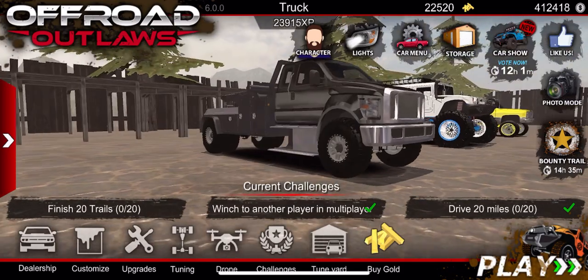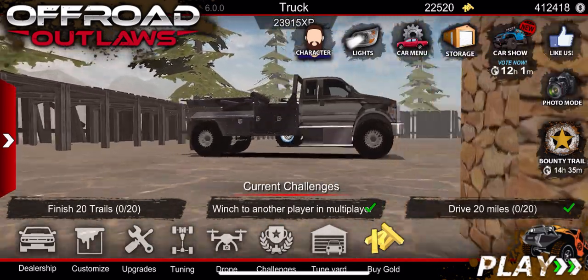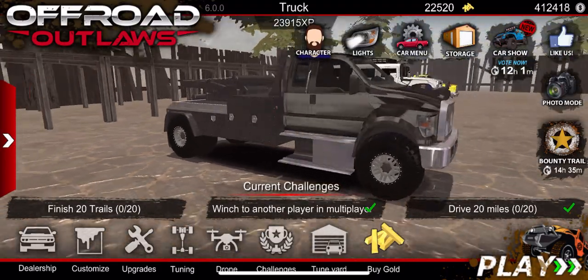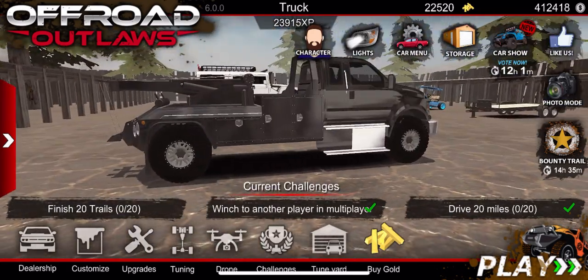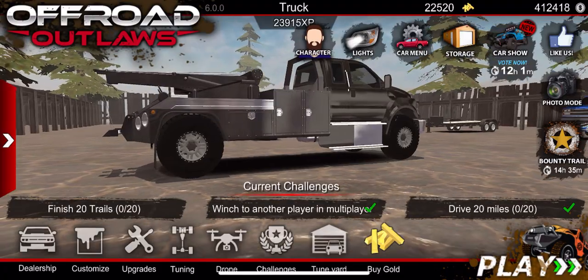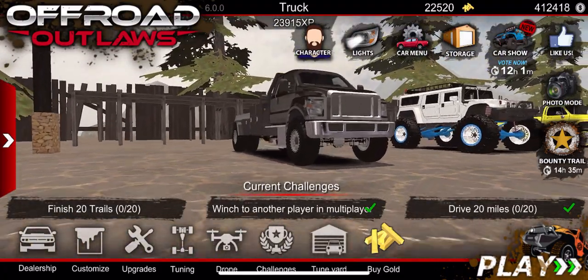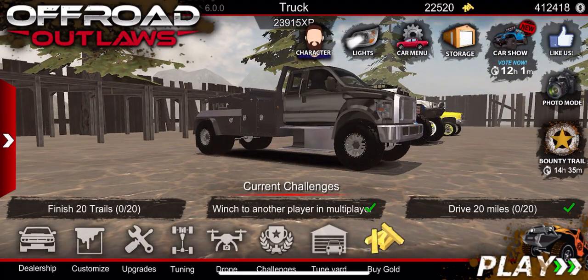What we're going to do is turn this into a mud truck. This is going to be a crazy build because this is a tow truck — it's not really meant to be out mudding. We have dually wheels in the back and we may be changing that for the mud build. I'm going to show you exactly how to build this into an unstoppable, powerful mud truck here in Off-Road Outlaws.